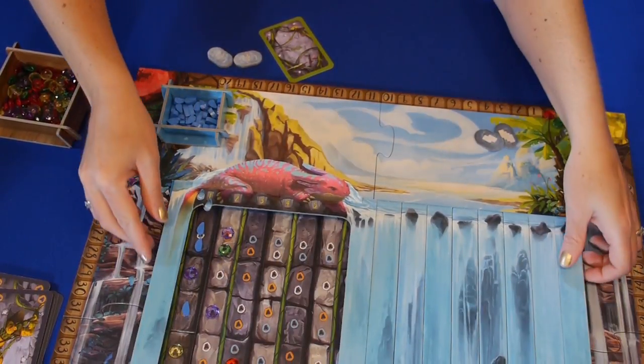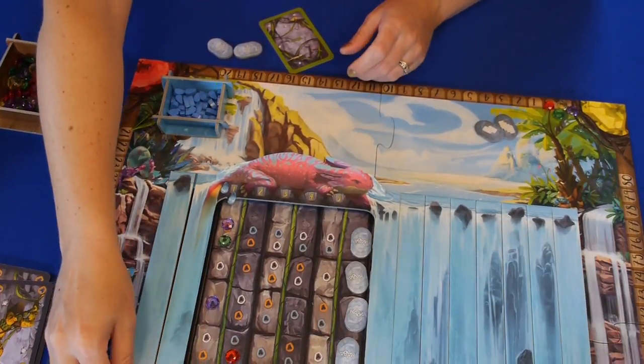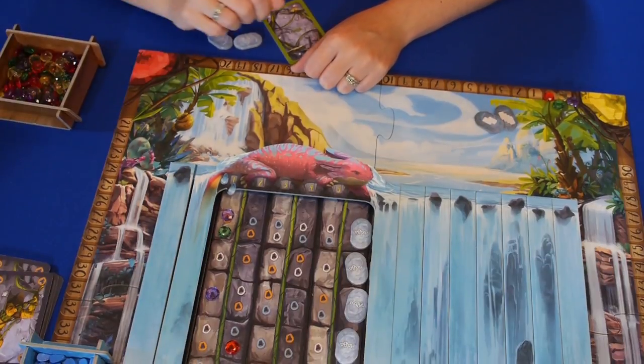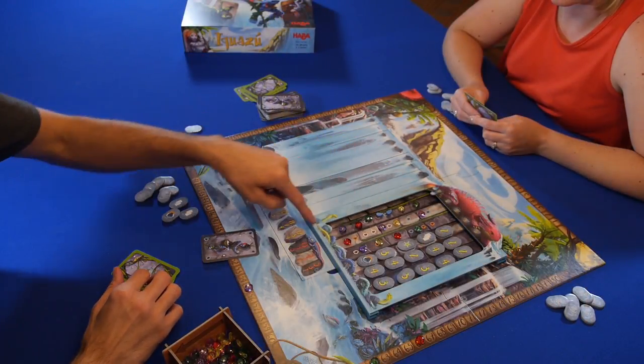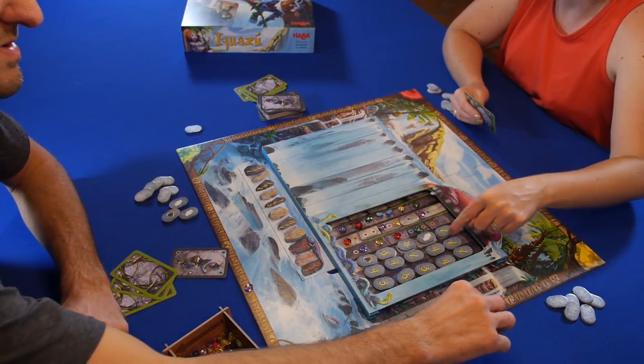After scoring, Cylon the water dragon moves to the right, changing the water's flow and revealing a new set of tiles. The water boxes pass to the right and play continues in this manner until the red column is completely filled. The final three columns are scored at the same time and the player with the most points wins.